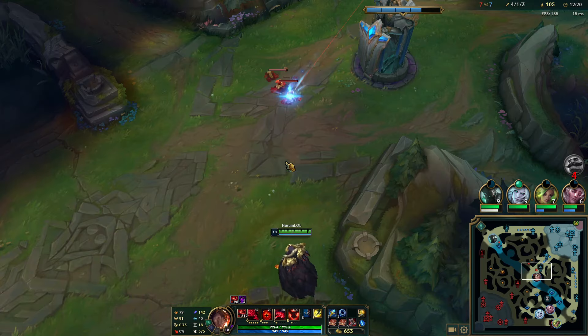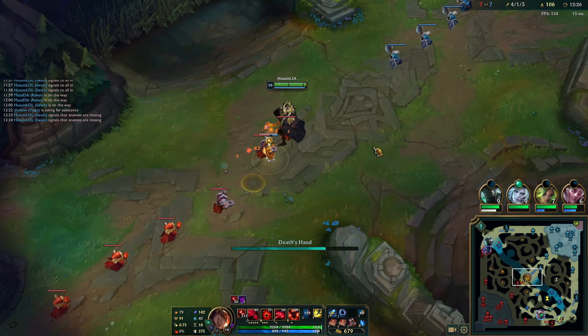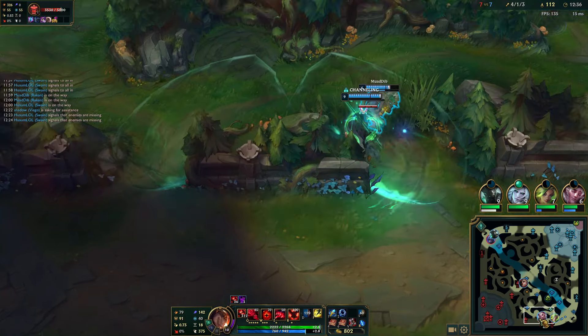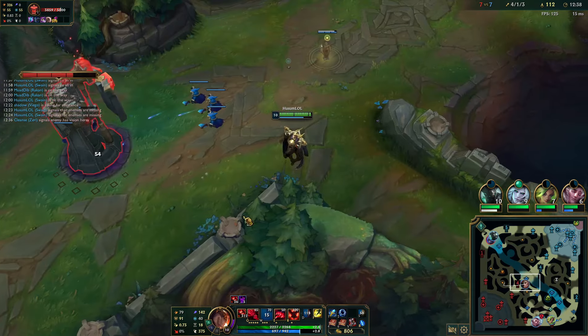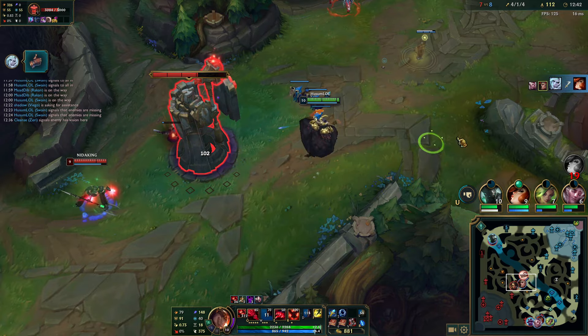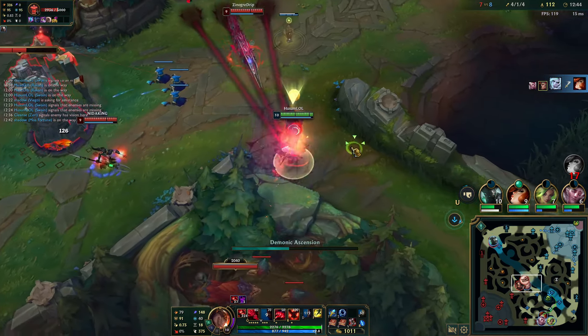Now I just go back to mid and push out the waves, and support bot lane with Ws. Look at how strong I am with Plated Steelcaps and Rylai's — even in a 1v2, I think I win it easily.